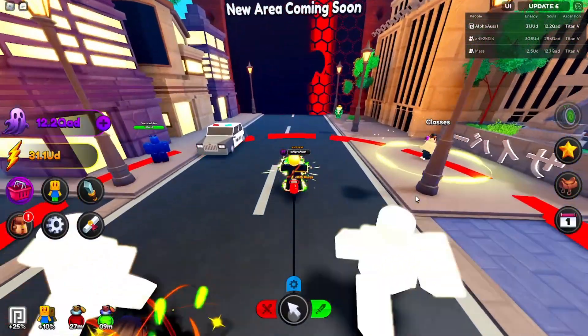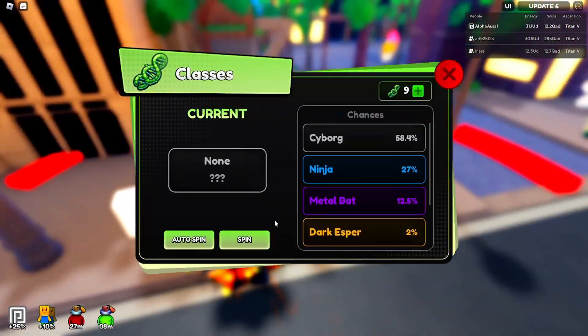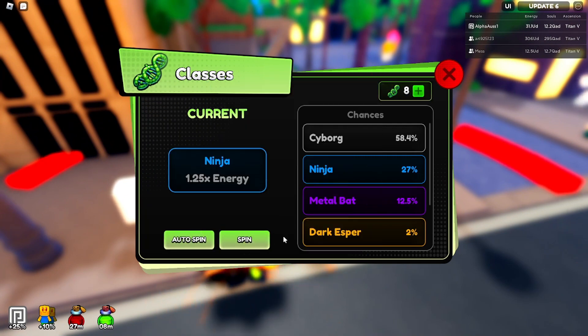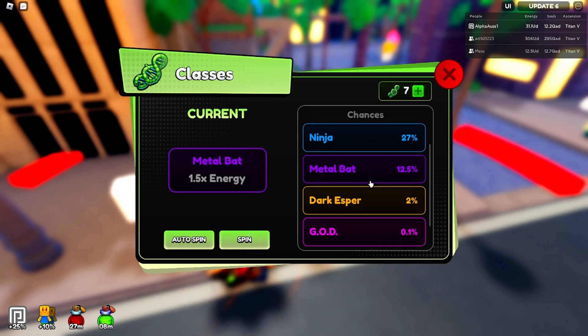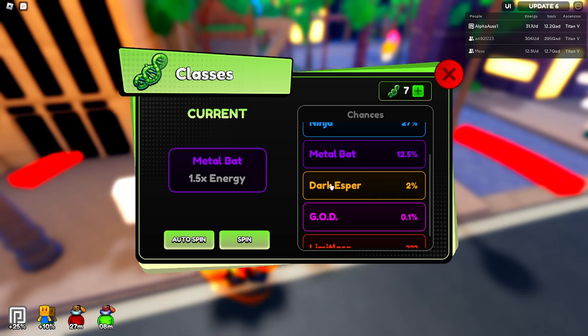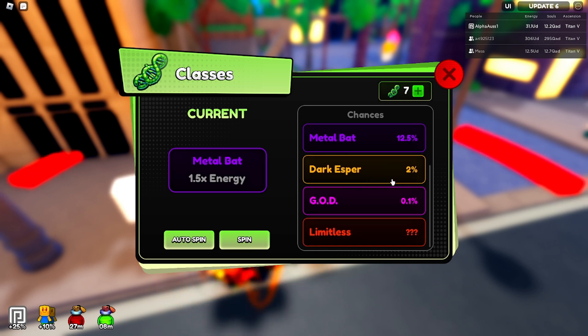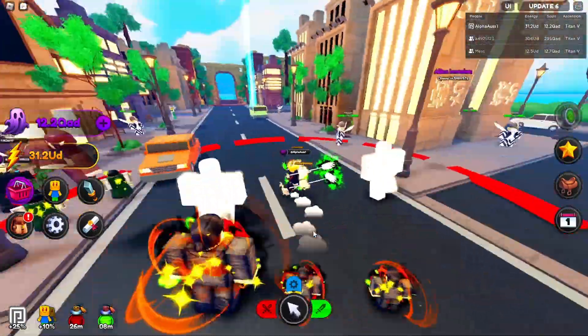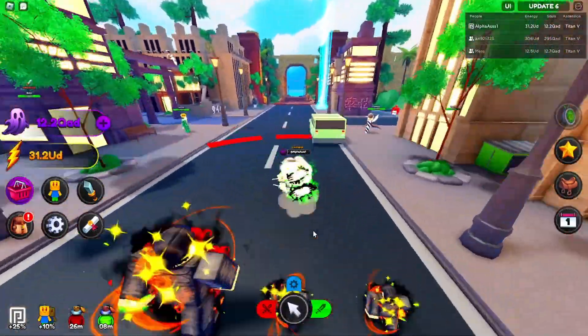Let's go grab the rewards and spin all nine class spins. Got Ninja at 27%, and 1.25 energy boost. Middle Bat is probably the best I can hope for right now. The top tier is probably 1.75 or 2 energy, so a 0.25 increase probably isn't worth chasing hard.